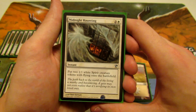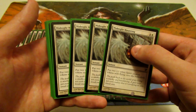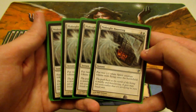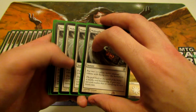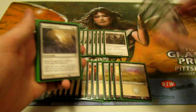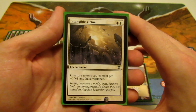Unfortunately Midnight Haunting does not trigger Champion of the Parish because it's not humans, but it's another great token generator. It's at instant speed — you can cast it at the end of your opponent's turn — putting two 1/1 white spirit creature tokens with flying onto the battlefield for three mana. It's another way to build up what I like to call an Odric's Army. We're running a playset of Midnight Haunting.